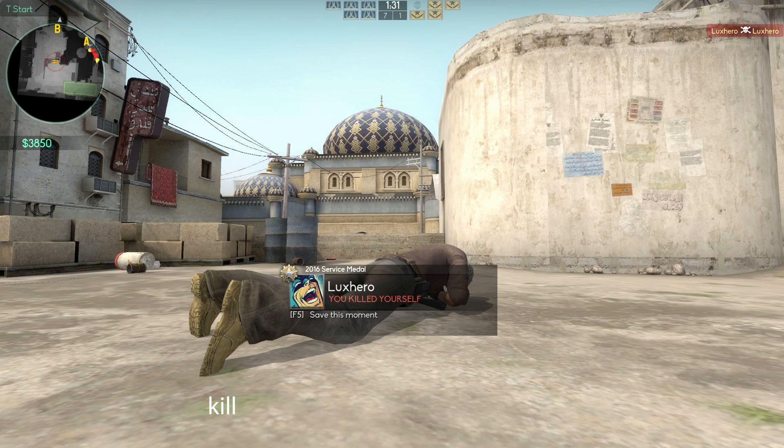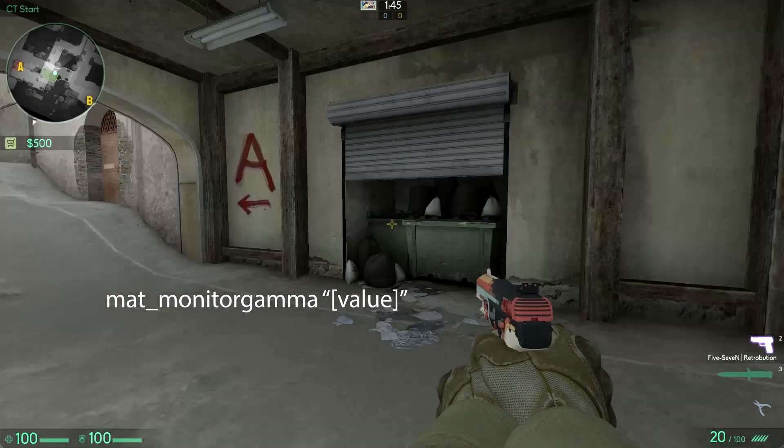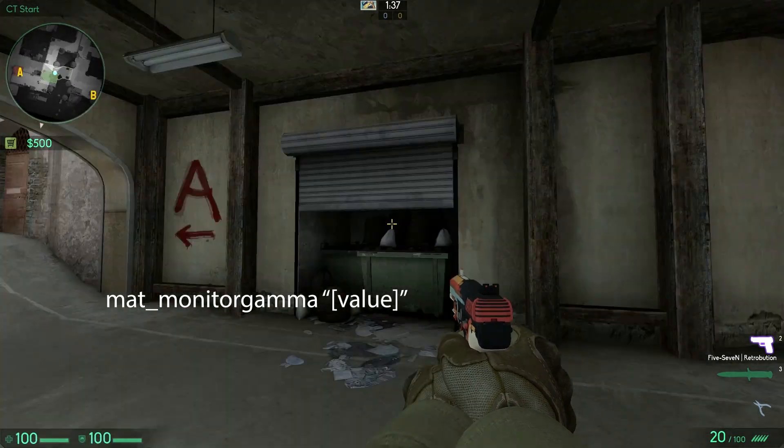Kill — kills you for the round. MAT Monitor Gamma Value changes how bright the game world is.